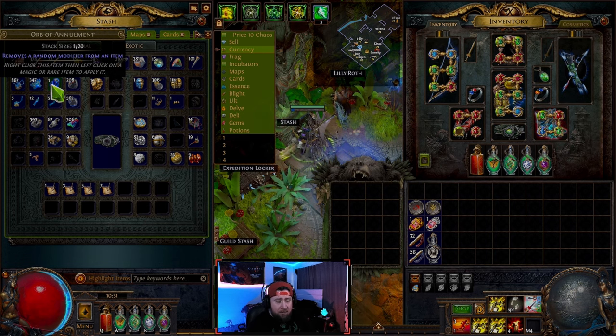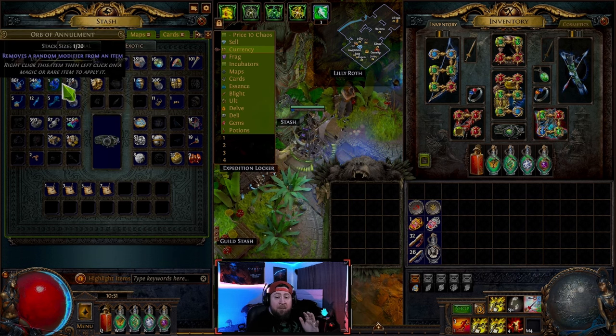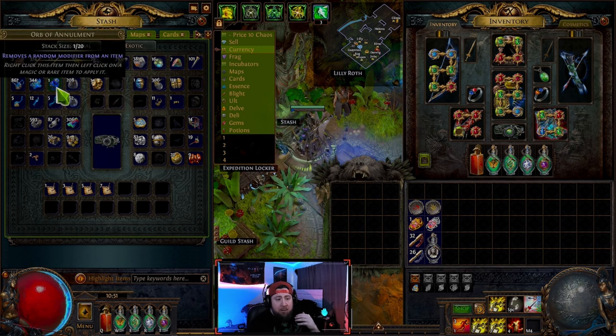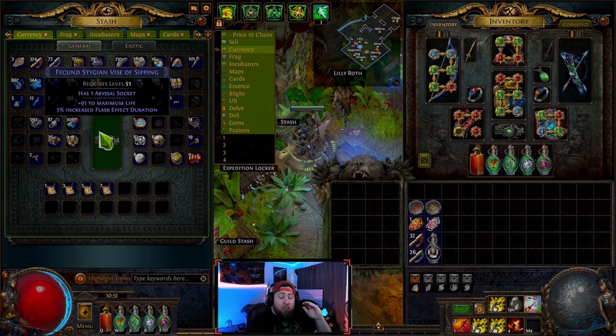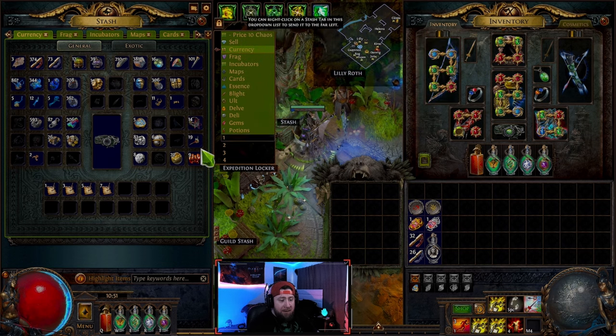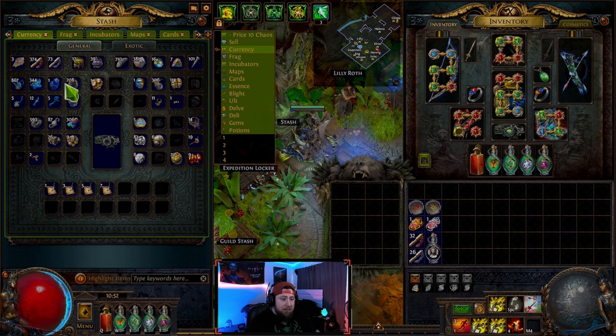The orb of annulment removes a random modifier from an item. As an example, if we have two modifiers — a max life modifier and an increased flask effect duration modifier — the orb of annulment removes one of those at random. On a high-level item with six modifiers, the odds of removing a specific one are much harder than on an item with only two modifiers.